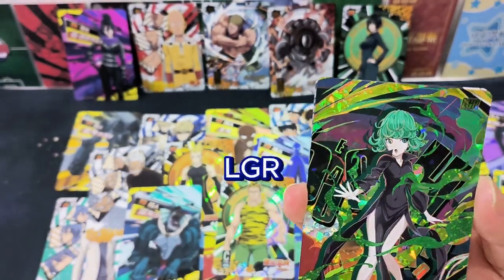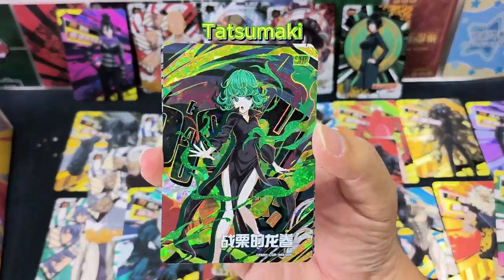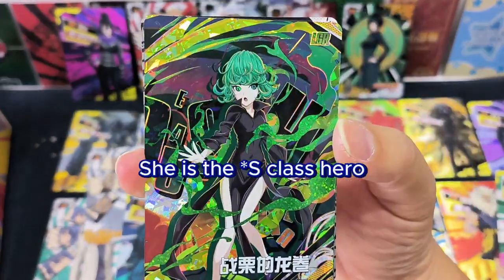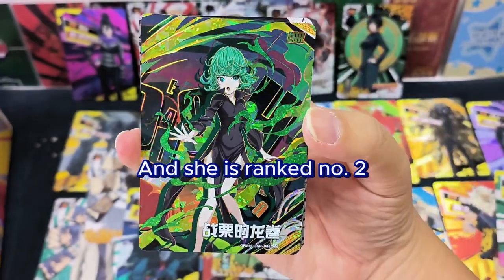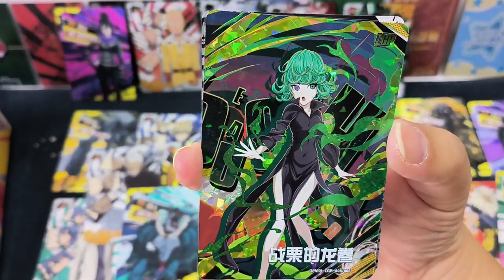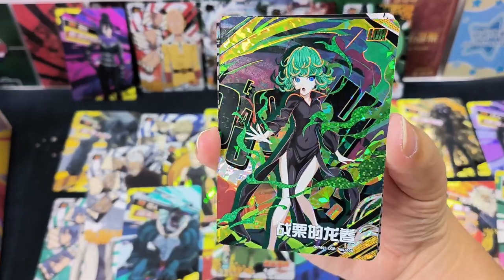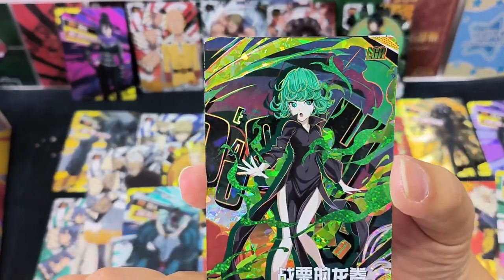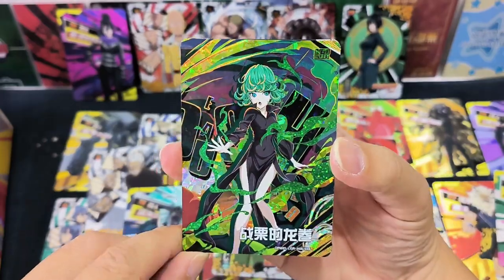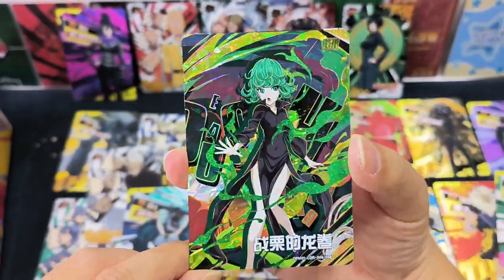LGR card! An LGR card — this is Tatsumaki, sister of Fubuki. She's an S-class hero and she's ranked number 2. I'm happy to get her too — although I would be more happy if I got Fubuki. But look at this special effect, the color! I think it's a very nice combination, very nice artwork. Tatsumaki the Longjuan — so cool, so happy!